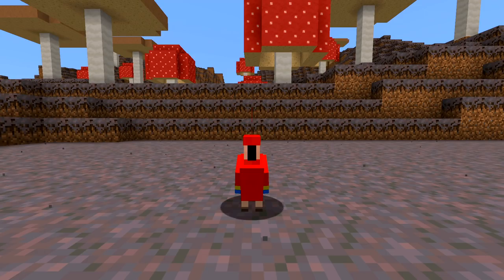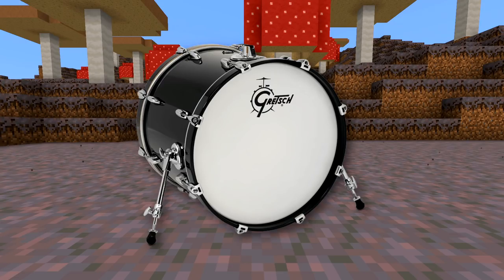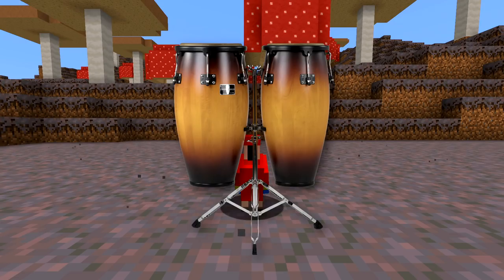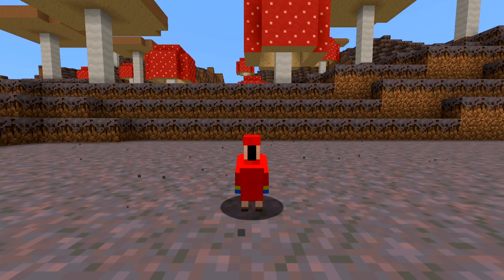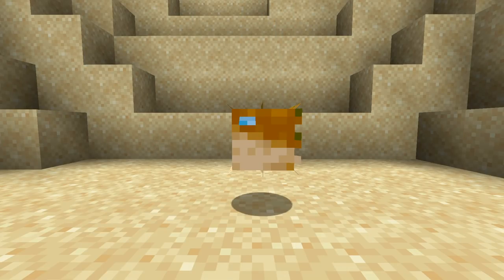Alrighty, onto the percussion. Unlike pretty much every other song I've recreated on this channel, this one doesn't have a hi-hat, snare or kick. What it does have though is a shaker, tambourine and pair of congas. So let's start with the shaker and simply use the sound of a parrot flying — I don't really need to change anything for that, should do the job well. Below the shaker is a tambourine, which is either shook or hit throughout the song. I reckon for this one I'll grab the sound of a puffer fish blowing up, cut the start of it off and apply some EQ to make it less bass heavy.